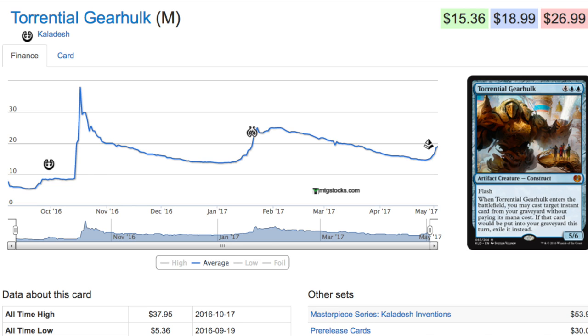If you can pick them up for under $19 they might be worth it. If a control deck emerges for Pro Tour Amonkhet - and I believe Pro Tour Amonkhet is going to be a slower standard format than previous blocks - unless there is a zombie deck. Zombies are a very different version of aggro, so Torrential Gearhulk's price is going to be dependent on whether a control deck emerges.